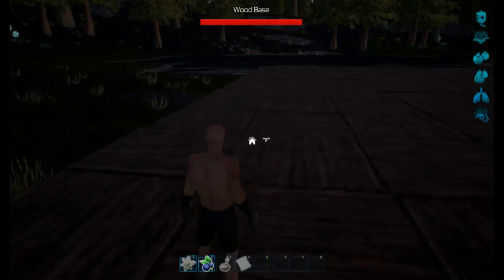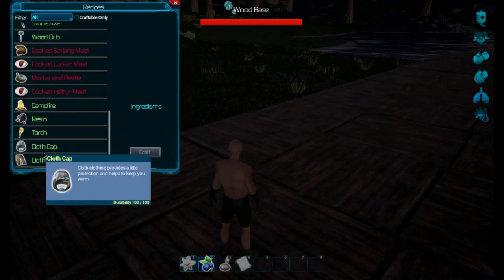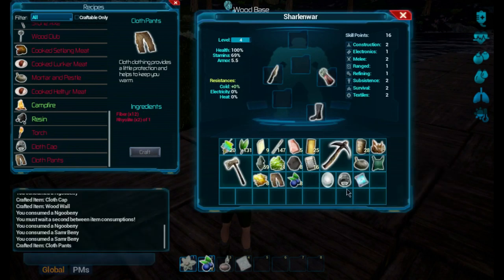Let's take a look here. I'm going to make some pants. There we go — cloth pants. And then we can make a cloth cap.